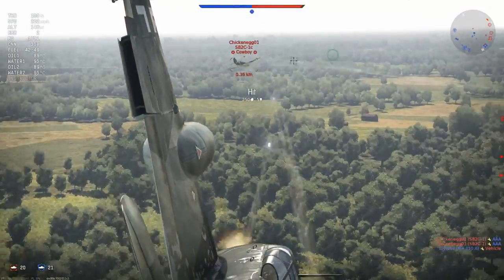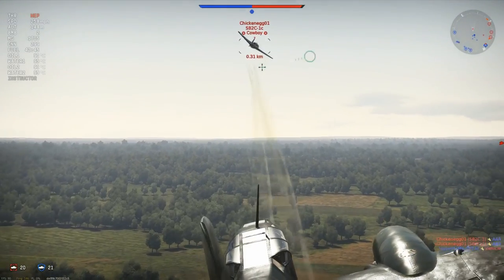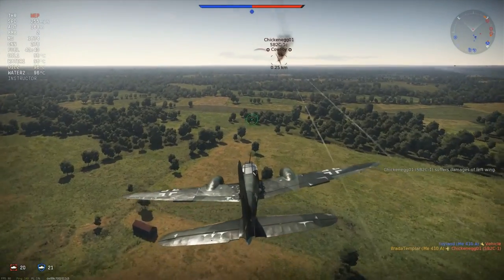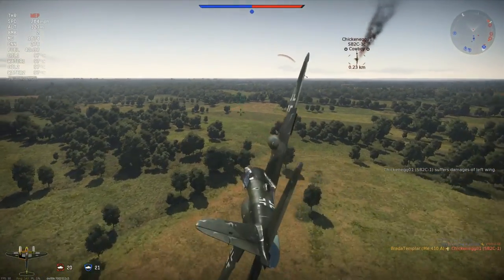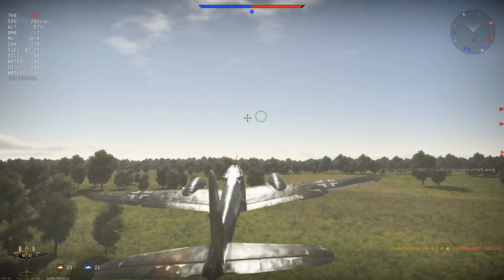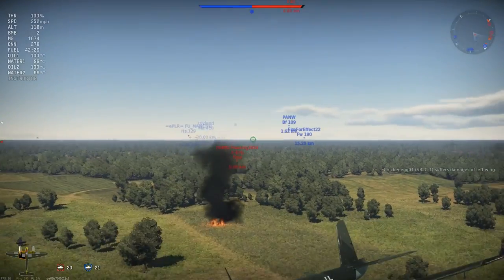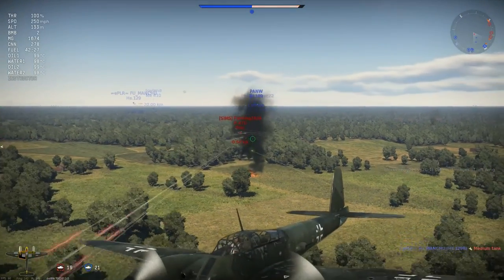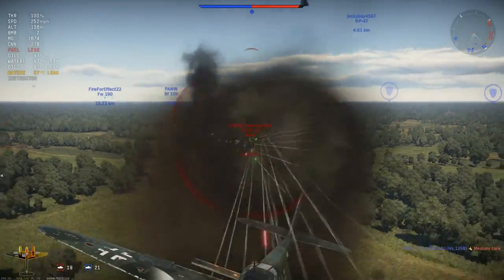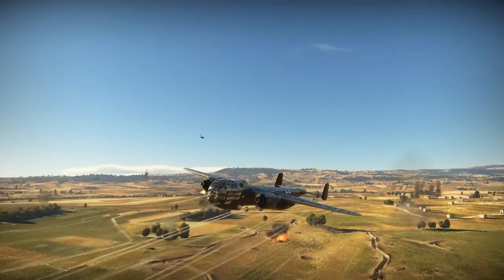Lastly, keep your head on a swivel. No matter what you're flying — from a heavy bomber to a strike fighter, heavy fighter, or attacker — these types of aircraft are often considered the easiest kill, and most enemies will flock to take you out. So always be looking out for enemy fighters and other aircraft that may try to take you down, because they see you as an easy target. And that's all I've got for you today.